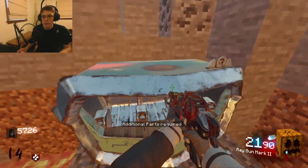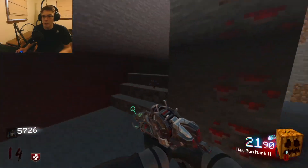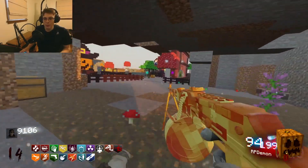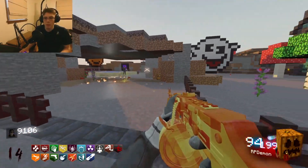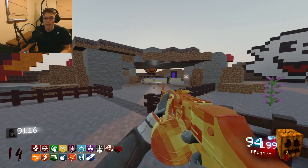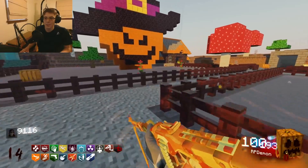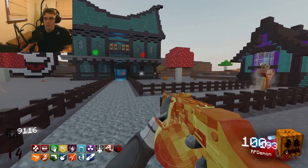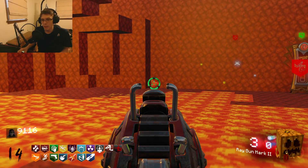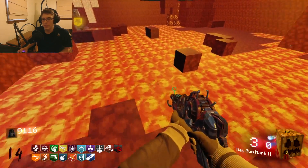Very good! Additional parts required - we are missing the flag I believe, so we have to find that. I shot all of the creepers and now I have like every perk in the game! That is interesting. It tells you where all the perks are now - oh, very nice, very nice! Apparently the flag is in the Nether and I did not see that - maybe I did, maybe I just thought it was nothing.